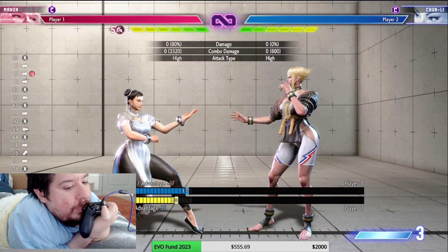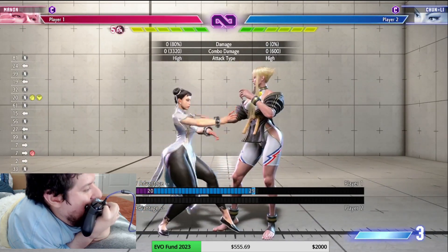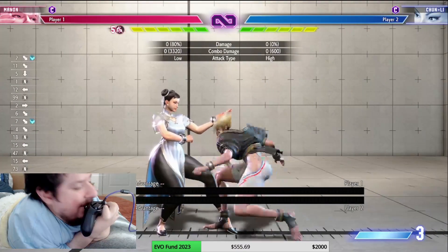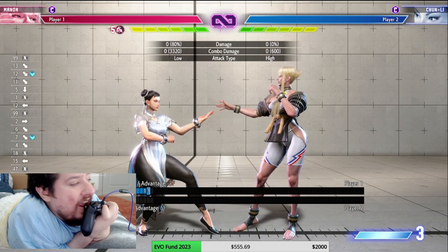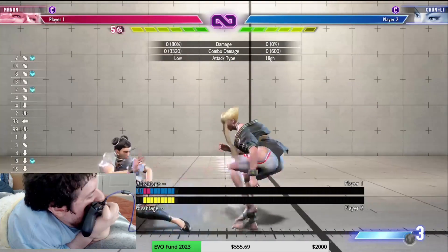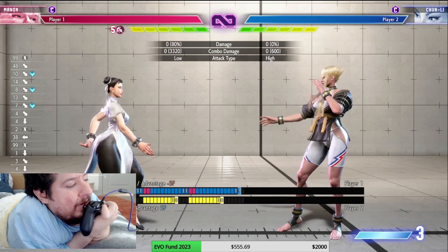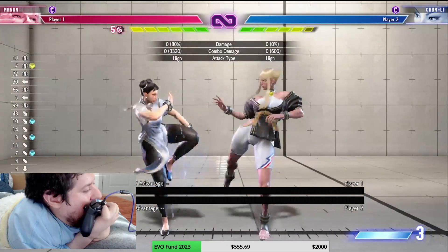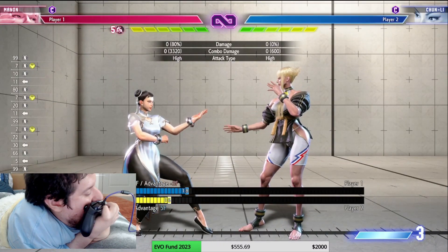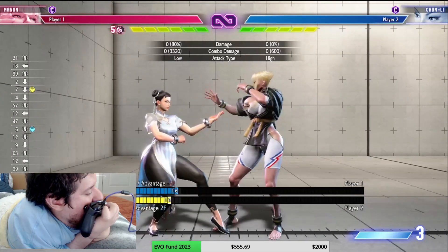Back heavy punch is negative 3 — good. Standing light kick and crouching light kick: crouching light kick is negative 5 which is technically punishable, but because you can chain it, you push them away and by the time it ends they'd need a 5-frame move at that distance — good luck finding one. Standing middle kick is negative 5 — that one actually can be punished so be ready to punish it if blocked. Crouching middle kick is negative 2, not bad. Heavy kick is negative 6.